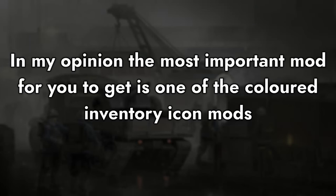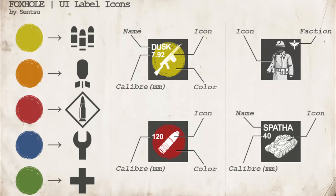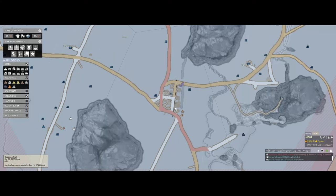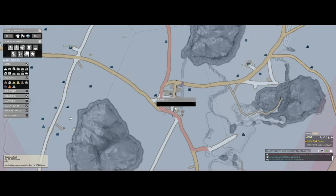In my opinion, the most important mod for you to get is one of the Colored Inventory Icon mods. I use this one by Sentu because of its style and the extra information it displays on the icons, like ammo types and the name of the weapon. The best part of this mod is that it distinguishes the types of items by color, making it easier to find items in inventories and on the map.